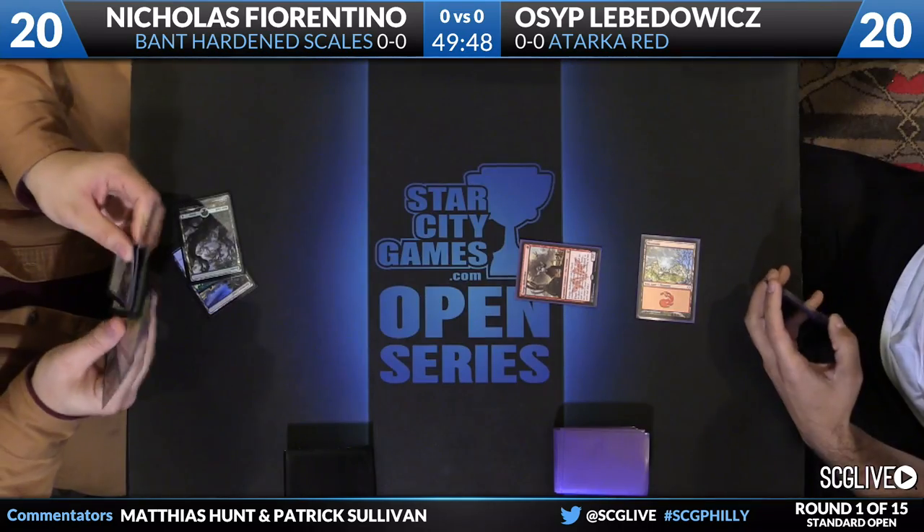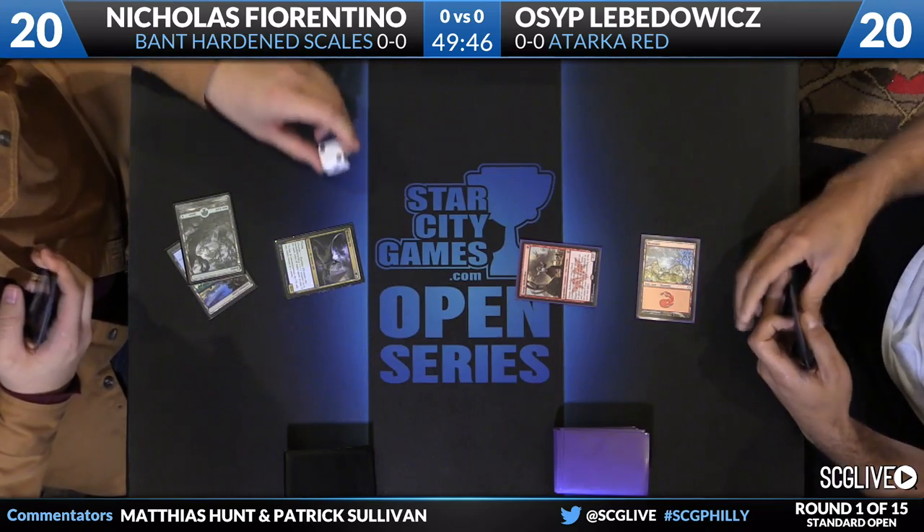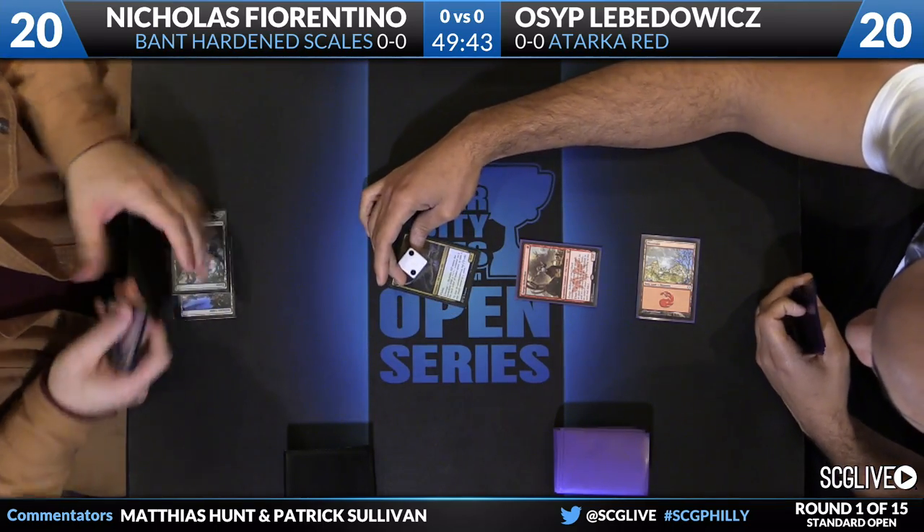The match starts out. We have Osip on the draw. First creature will still be his, though — it's Zergo Bellstriker. We go back to Nicholas. His turn to play will be the aforementioned Skyrider Elf.